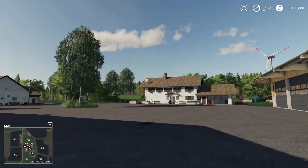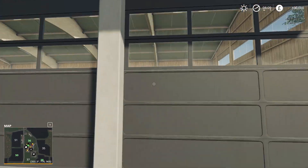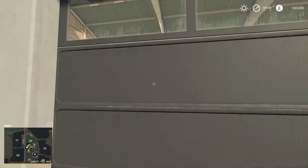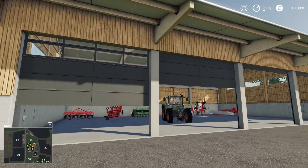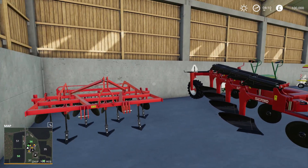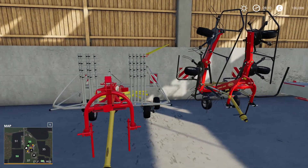Map looks really, really nice. I love this house — it's actually the stock house from the game. Let's open all this stuff. I love the sounds on this one. We have stuff in there — a really bad plow, nice cultivator, Amazon seeder. That might change, that'd go away.